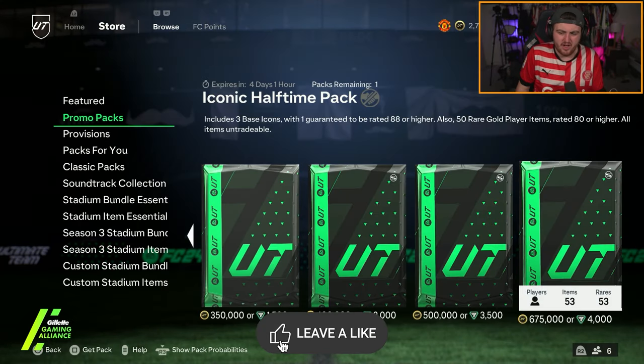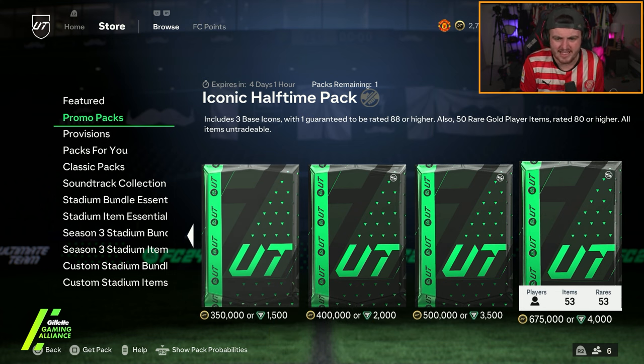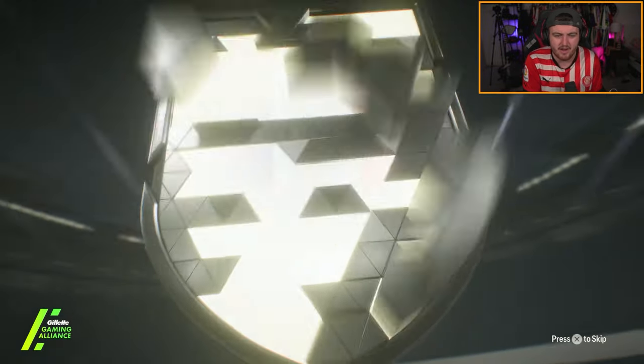Iconic halftime pack includes three base icons, one guaranteed 88 or higher. Mia Hamm, R9, Ronaldinho, Johan Cruyff, Bobby Charlton - they'd all be fantastic. I can't really think of other amazing ones at this moment, but anyone that wants to surprise me and be good, that'd be class. Let's see which icons we get.